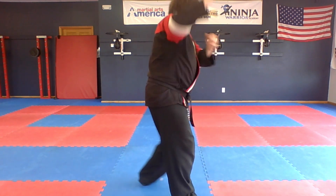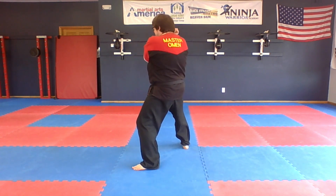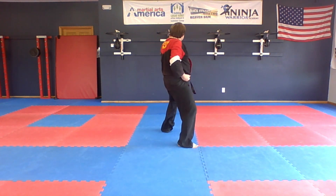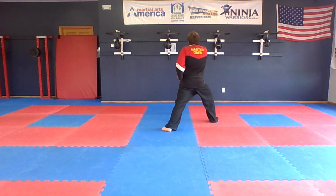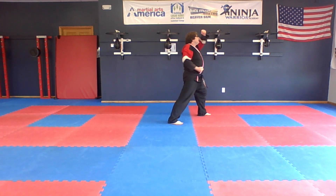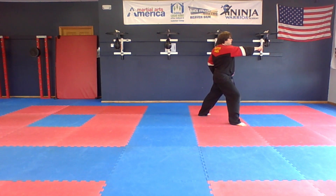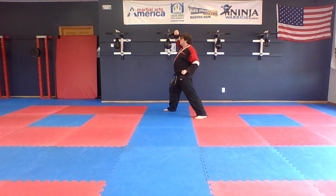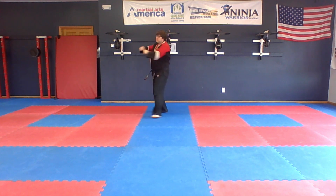Thirteen, going to the back of the room, reinforced down block. Side forward in the back stance, reinforced outside block. Side forward one more time in the back stance, inside block. And last one is a front stance, punch with another keel. Turn, 270 degree turn again, going back to where we were at the beginning. Knife-hand block, kick, set down, and punch. 180 degree turn, knife-hand block, kick, set down, and punch. Return.